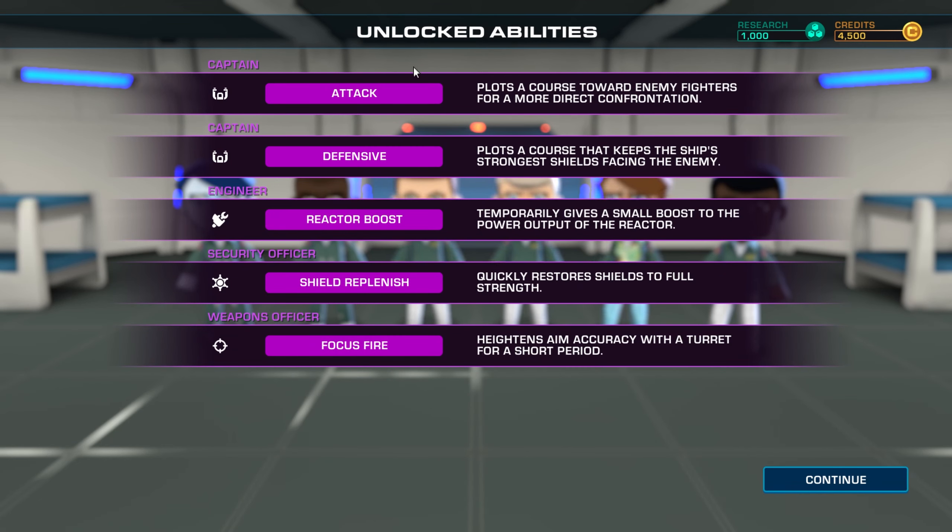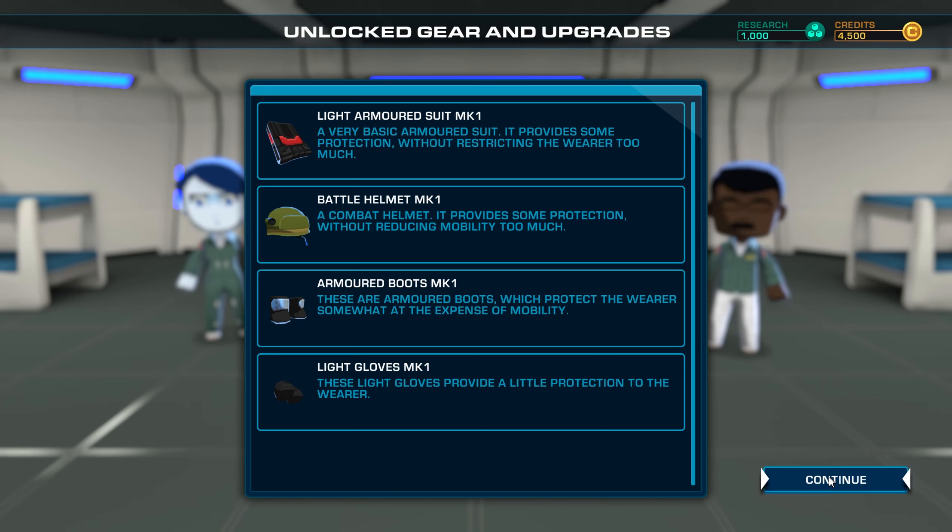Unlocked abilities. For the captain: Attack plots a course toward enemy fighters for a more direct confrontation. Captain Defensive plots a course that keeps the ship's strongest shields facing the enemy. Engineer Reactor Boost temporarily gives a small boost to the power output of the reactor — so if your shields are low you could do reactor boost and set it to shields to get them up. Security Officer Shield Replenish quickly restores shields to full strength. Weapons Officer Focus Fire heightens aim accuracy with a turret for a short period. I wonder if enemies can board us and we do hand-to-hand combat, like in FTL — this game is obviously going to get compared to FTL because it's pretty similar in terms of basic mechanics.